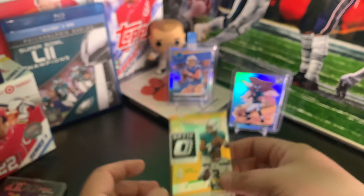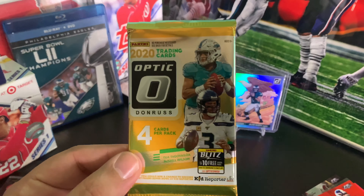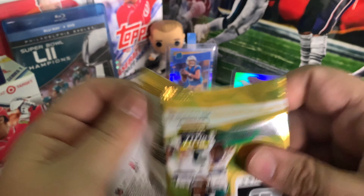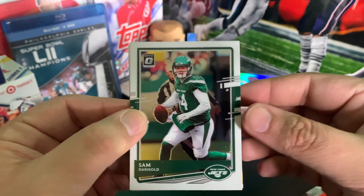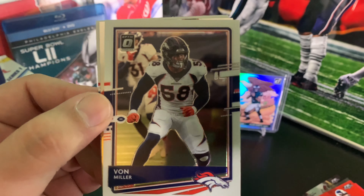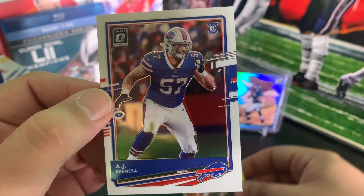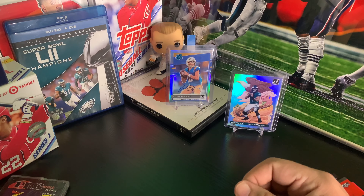Here we go — Optic Football. We need one of the cards in the background here. Four cards, very hit or miss. Looks like we have a Silver Holo Sam Darnold, Von Miller — liking those colors, man — and we hit a Bo Jackson Retro Series, and then AJ Epenesa. So, quite a bummer of a boombox there. It is what it is — everybody knows how this stuff goes sometimes.